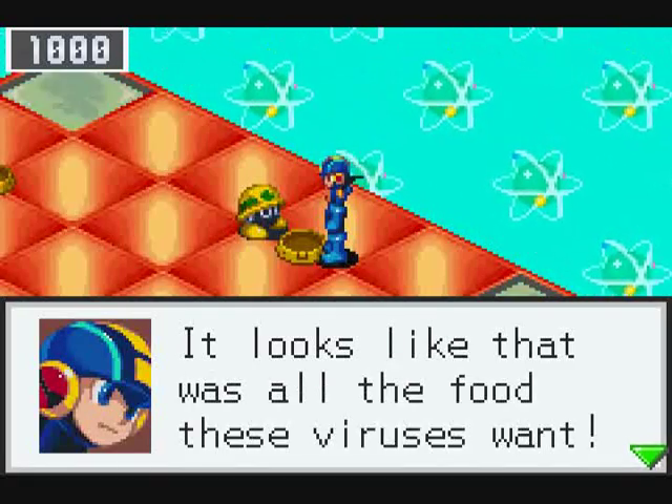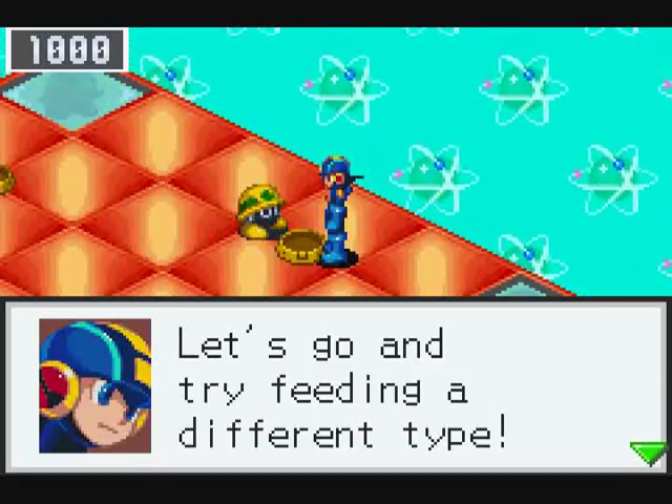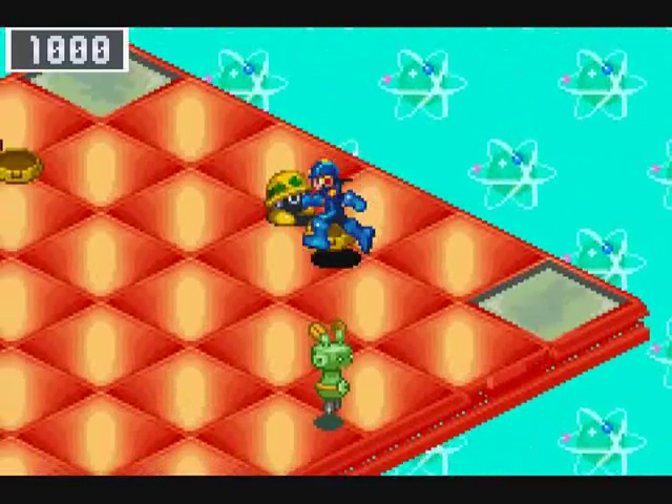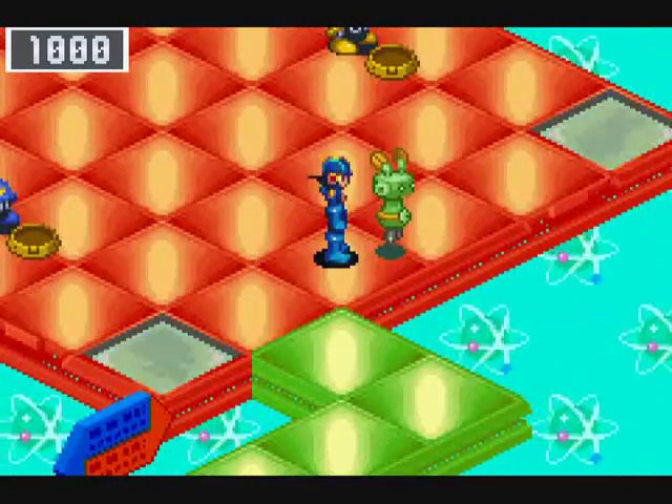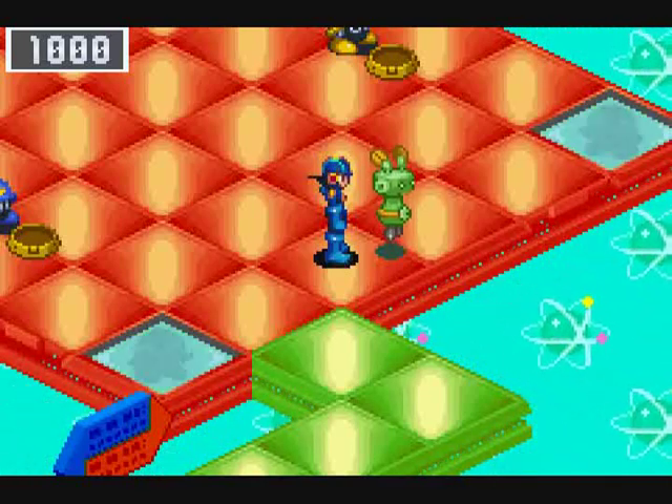Now once you've fed a family, you can redistribute the bug frags however you want by talking to the program in charge. So it becomes a strategy thing - do you want to dump them all on the strongest version of the virus in the hopes of it coming up from the roulette for a stronger attack? Or do you want to evenly distribute them so any attack will be at least decent? Now the second purpose comes from talking to the program in charge, though this only happens if you have the yellow star for having defeated Alpha.